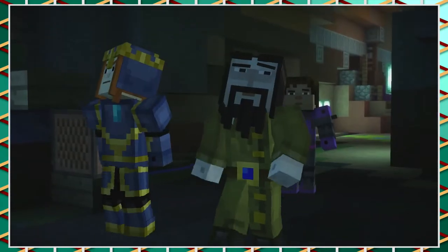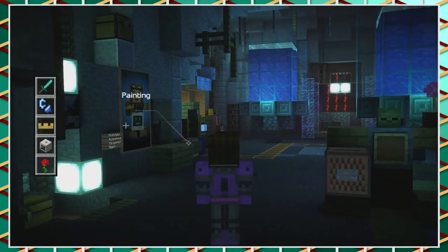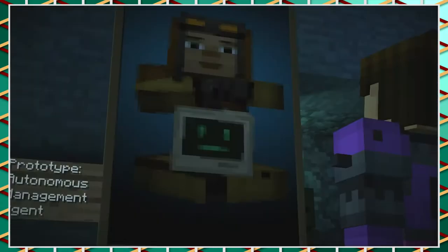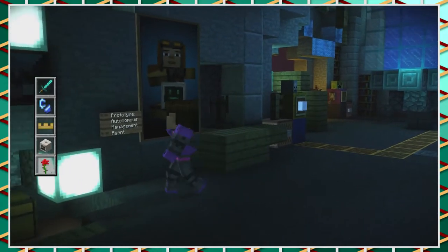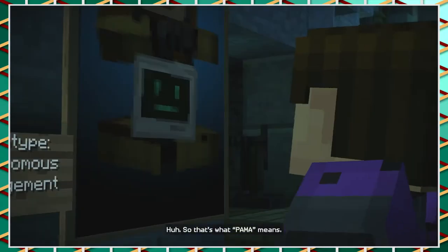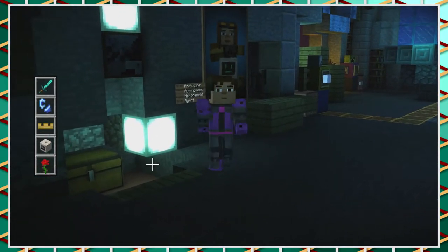There's more than just one. Let's see — we got a painting. Prototype Automated Management Agent. Oh, that's why it's called PAMA — P-A-M-A. Prototype Autonomous Management Agent? Oh, so that's what PAMA means. I like how we just figured that out.